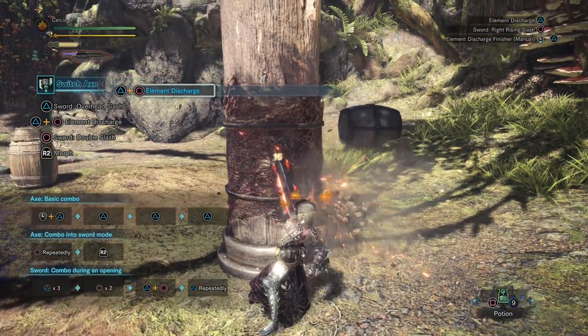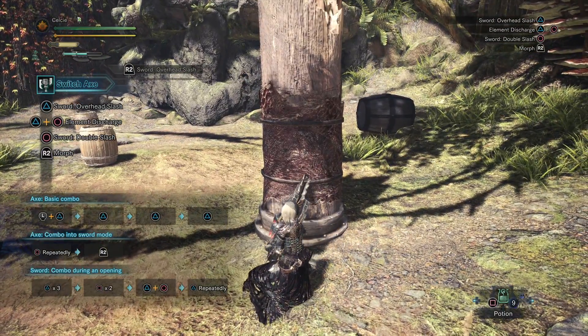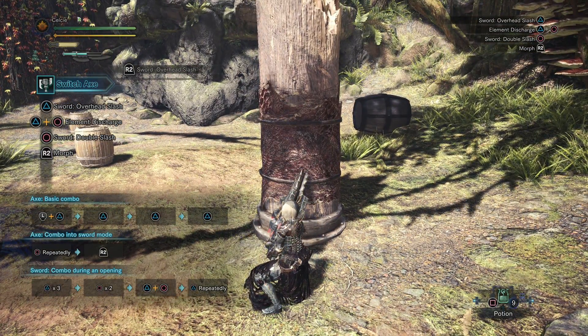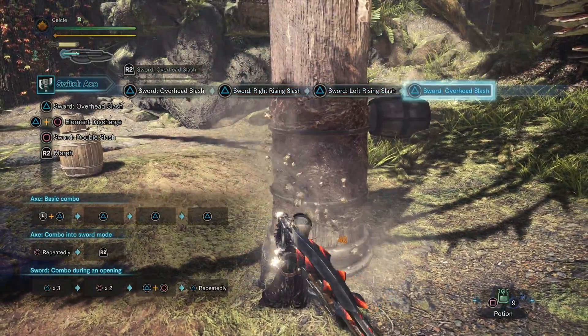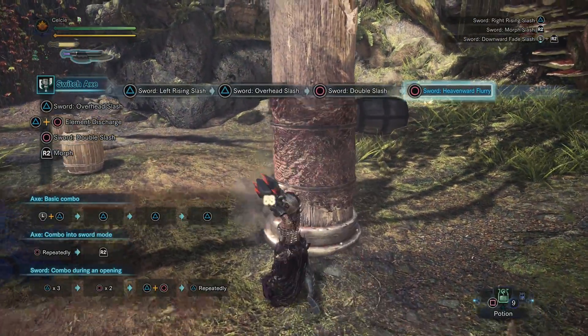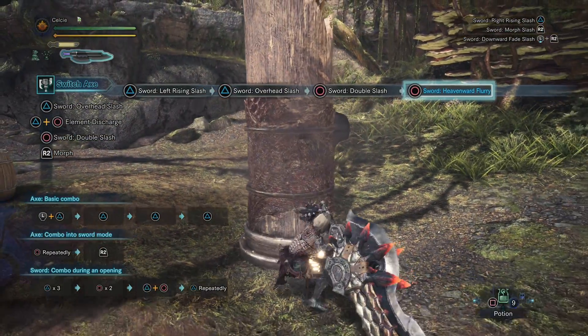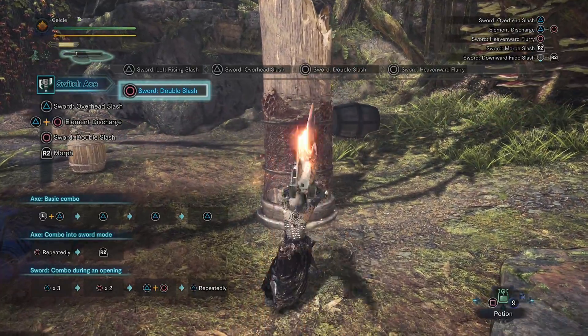Let me discharge real quick to show you guys how it works. Watch in the upper left-hand corner — the broad outline of the sword icon. If I'm doing my attacks, do you see how it's slowly filling up as long as I'm landing enough hits on the enemy? We just entered amp state — that's amp state right there.